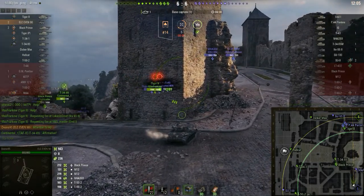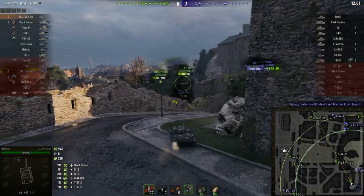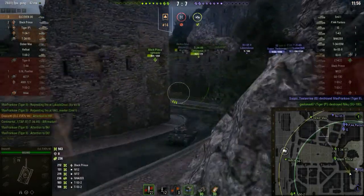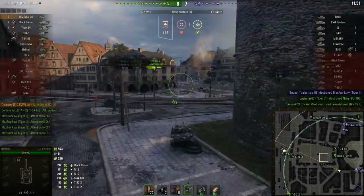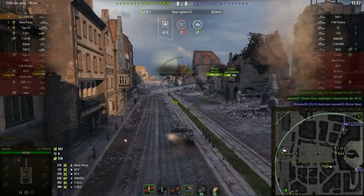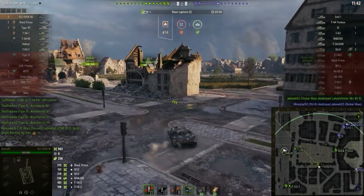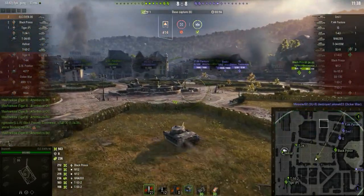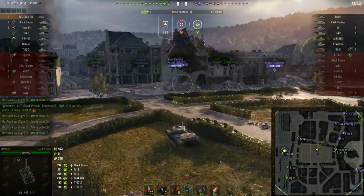I decide to turn around and start heading down towards where the Tiger II is spotted on the map. You can see he is getting overrun by a bunch of different vehicles all rushing him at the same time. I am heading down there to help out the team and do some chip damage on enemy vehicles. The Black Prince and T3045 are heading directly towards that. More on that T3045 later — for a tier 6 in a tier 8 game, the result he gets is pretty exceptional.